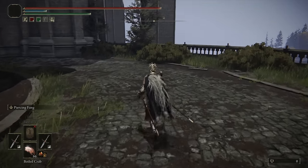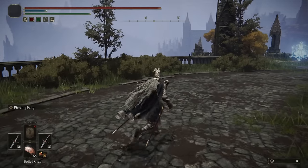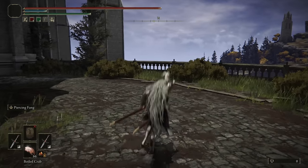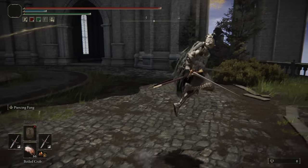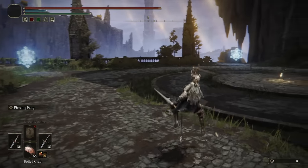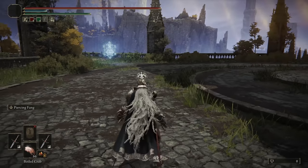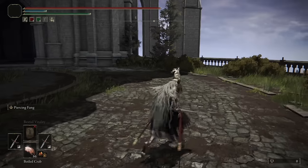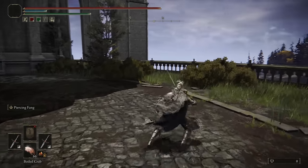And then we have the Running Light and the Running Heavy — both great. I tend to use the Running Heavy a little bit more though, as it does do more poise damage. And then we have the Jumping Light and the Jumping Heavy, pretty similar, although the Jumping Heavy has a little bit more of a delay. I still tend to use the Jumping Heavy a little bit more — I find it roll catches a little bit better personally. As well as the Backstep Running Attack, pretty similar to the regular Running Light. And then you have the Rolling and the Crouch Attack, which is another quick thrust forward.